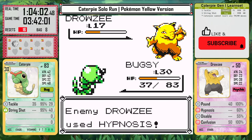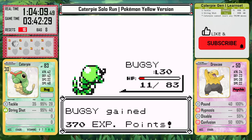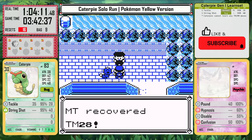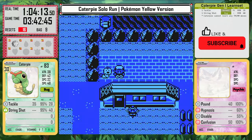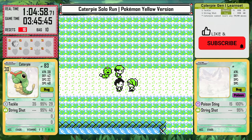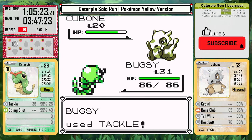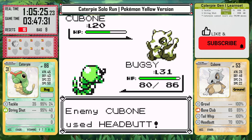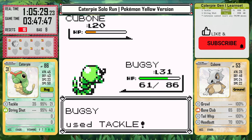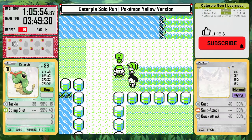It's time to battle the Rocket that has the Dig TM, and his team can be a problem, specifically because of Drowzee. Hypnosis on Drowzee can get really scary, and it does here. Luckily Caterpie wakes up and we knock it out before it takes us down. Beating him opens up Vermilion City, and here I actually have to fight the trainers on Route 6. Caterpie's going to have to get as much experience as it can the whole game — I basically have to be overleveled at every single twist and turn.